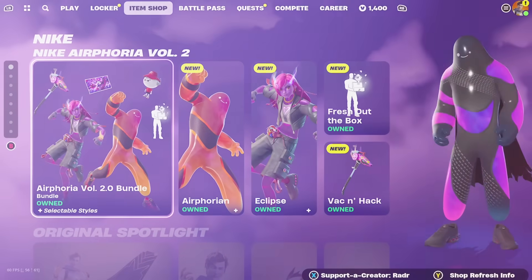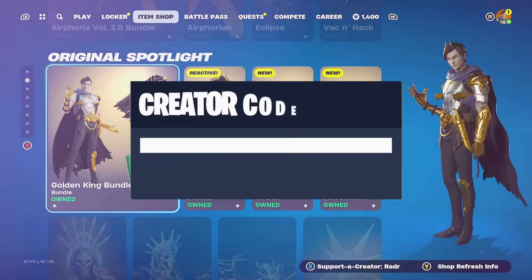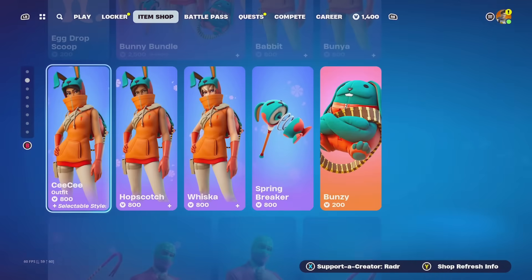If you're picking up anything from the brand new item shop — and this item shop is honestly stacked — it would mean a lot if you could use my creator code, which is simply RAIDAR, 4 letters, literally my YouTube name, one of the easiest creator codes ever.